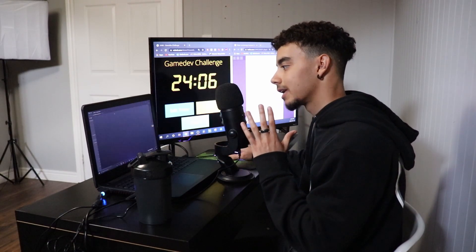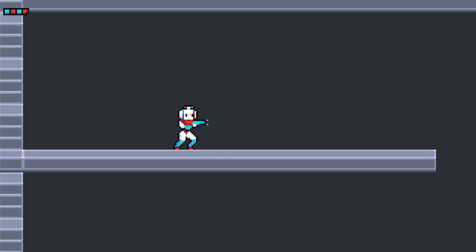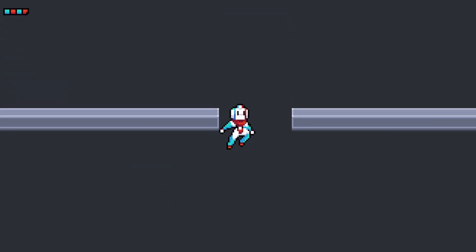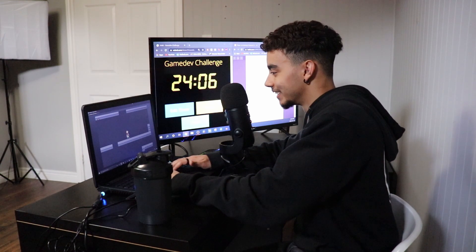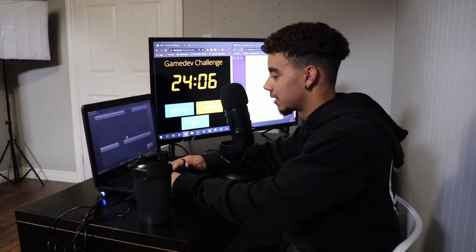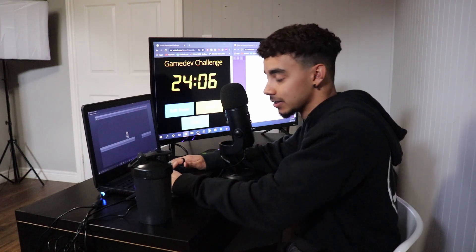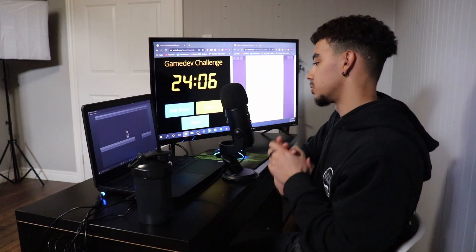I tested whether attacking would work at all - and technically it does, though the screen moves up and down for no reason. I took out all the bullet function stuff to finish the animation. You can double jump now, which is kind of cool. But attacking moves the screen weirdly, so we're cutting that. The game will just be: avoid enemies, collect collectibles. There's 24 minutes left - we got this.